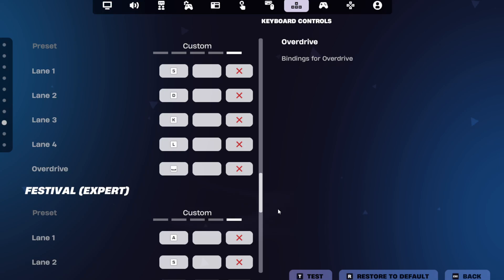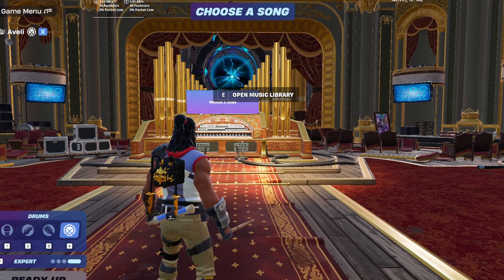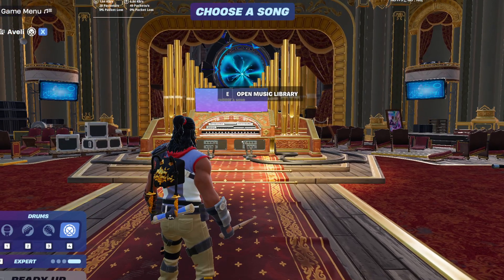Don't forget to hit Apply to save your changes before exiting the menu. Now jump into a song and test out your new control setup. You're good to go!